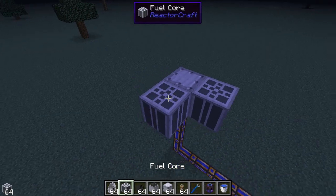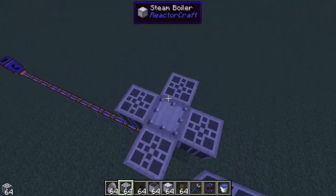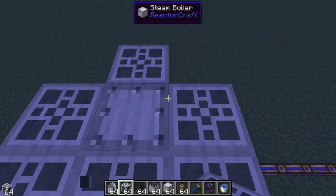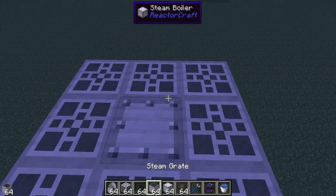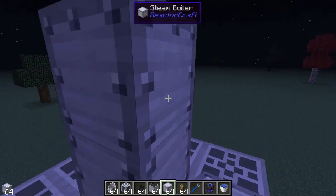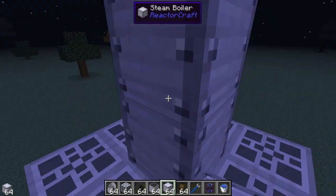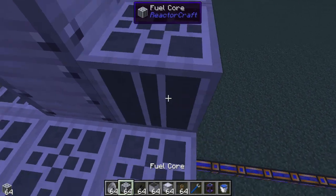So what we're going to do is start with the design we had beforehand — we just had three, eight on the outside. But this time we're going to multi-stack it. As you can see, it is a multi-block because the textures do connect, you can see there.